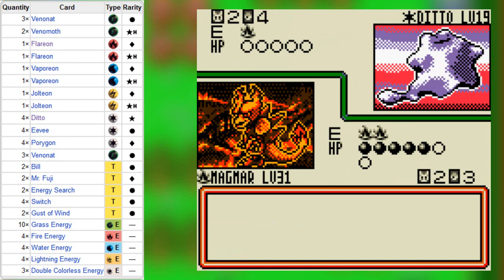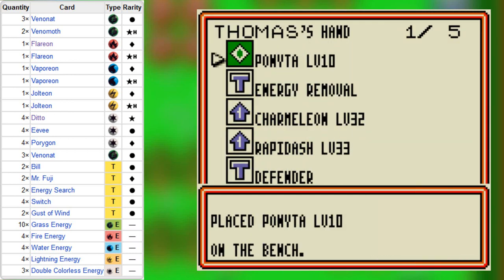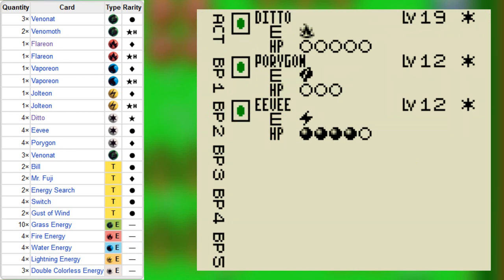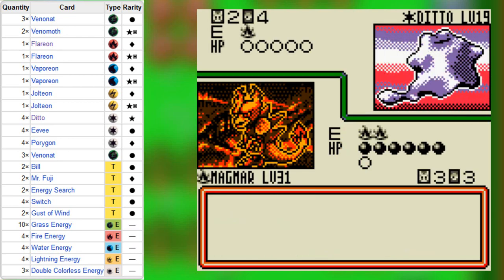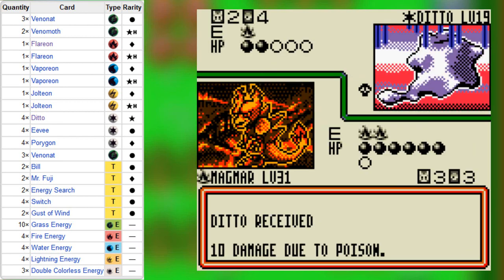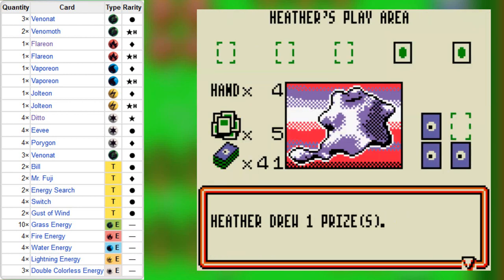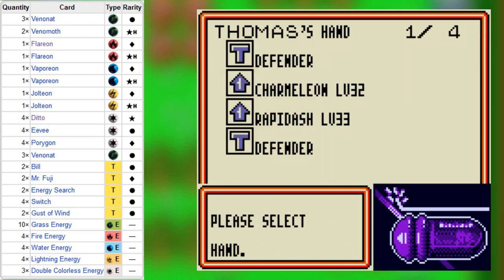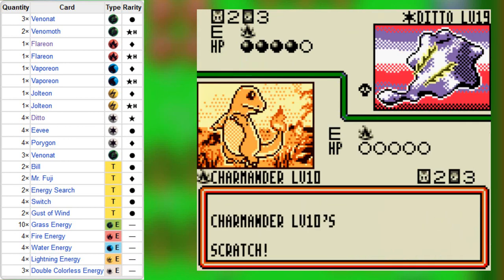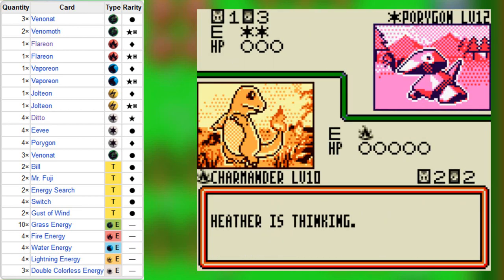That means I gotta go through so much training. I caught my Piloswine and evolved him from Giant Chasm, so he was like level 47, which would've been good because he would've already been ready for things like flat battles where they max it at level 50. Those two are like the only physical Ice type moves that he can actually learn. I can use Earthquake and whatnot, which still has the STAB, but I don't have the type advantage — I don't have type coverage. That's what I'm thinking of.